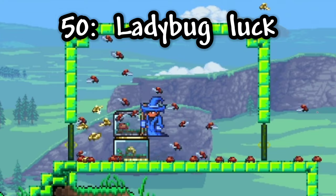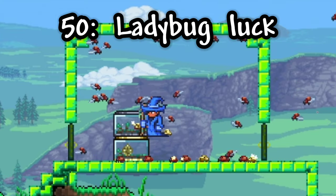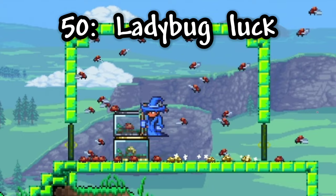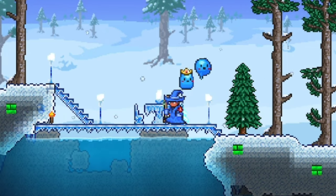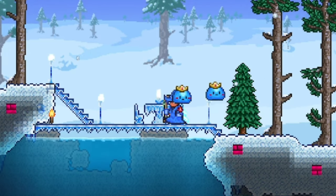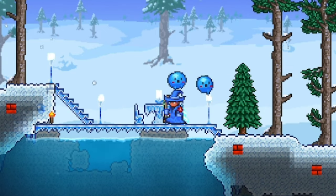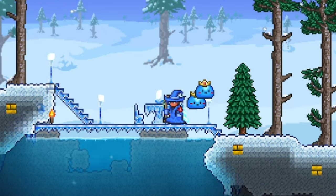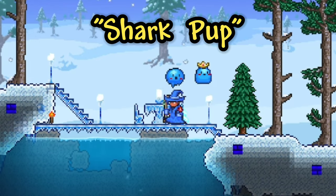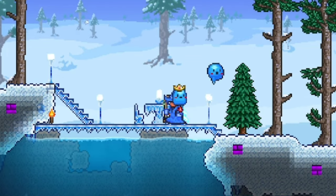Finally, for the 50th tip: whenever you see a ladybug, just touch it instead of doing anything else to it, since touching it will boost your luck stat, while killing it will hurt your luck stat. That wraps up 50 tips and tricks every Terraria player should know! Be sure to let me know in the comments what your favorite ones are, and comment 'SharkPup' to let me know you made it to the end. Like and subscribe for more Terraria videos, and have a wonderful day!